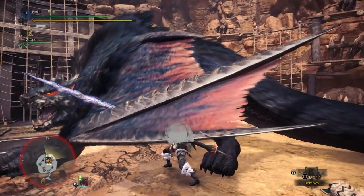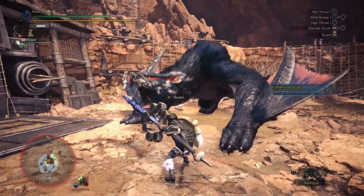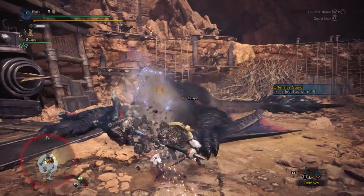Roars are a really good opportunity to activate Offensive Guard because they're always well telegraphed and have a pretty much universal hitbox. So as long as you're facing the right direction, you can get the attack bonus.